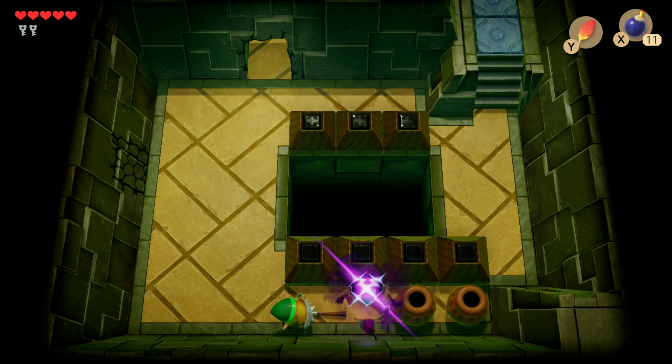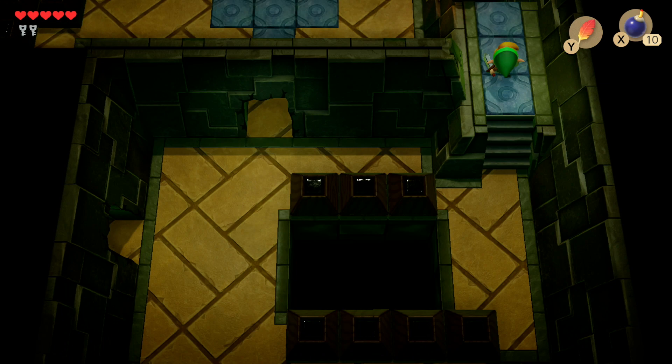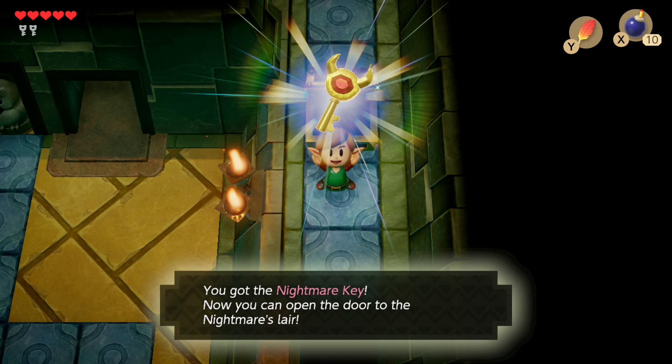Go through the new doorway, take out the enemies, reload your health, and you'll see cracks on another wall. Drop a bomb there to open yet another doorway back into the previous room. Now use the Pegasus Boots to dash and then the Roc's Feather to jump over the huge gap. Do the same up ahead to reach the next treasure chest, which contains the Nightmare Key.